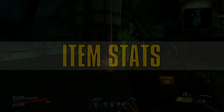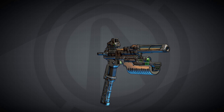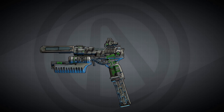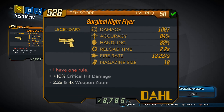The Night Flyer is a Dahl manufactured pistol with a secondary fire button that switches zoom on your aiming, and is a burst fire weapon. The flavor text says 'I have one rule,' in reference to Batman. This pistol can't kill enemies on its own — it'll get them down to less than 5% health and then stop doing damage to them, which is really funny.